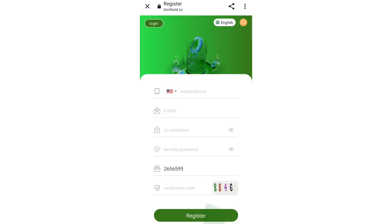You will see this interface where you can sign up your account. Enter your mobile number, enter the code, then enter your email, password, security password, the invite code, and the verification code, then click Register.